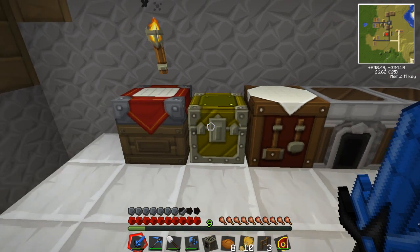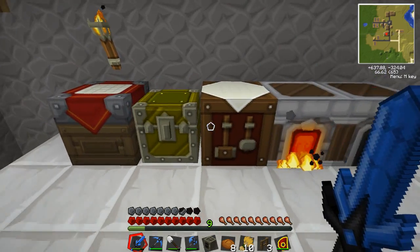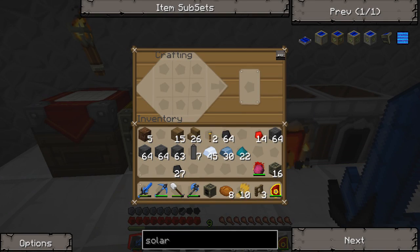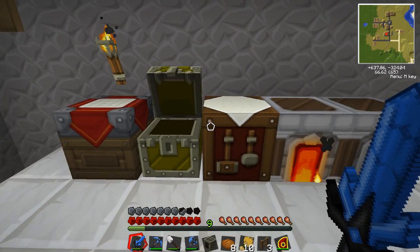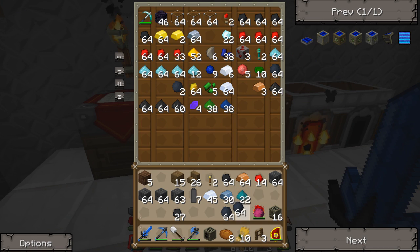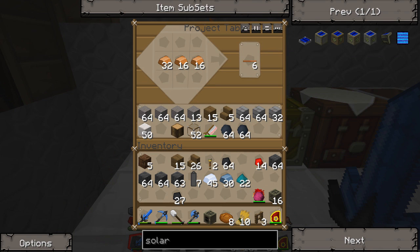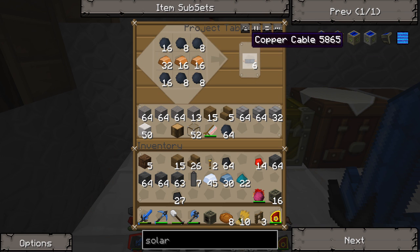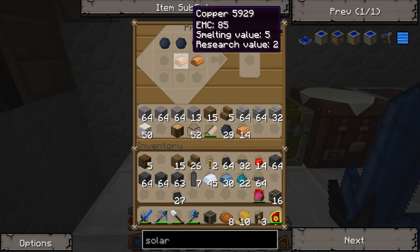We need a little bit more refined iron, so we'll go ahead and get some of that cooking. We need some more RE batteries, so we're going to need some more copper — we need copper cables. We'll grab these and throw them in the bottom of our project table here. We're going to make some copper wires — we need a bunch of these guys. A stack and a half should be good enough, we'll save the rest for later.